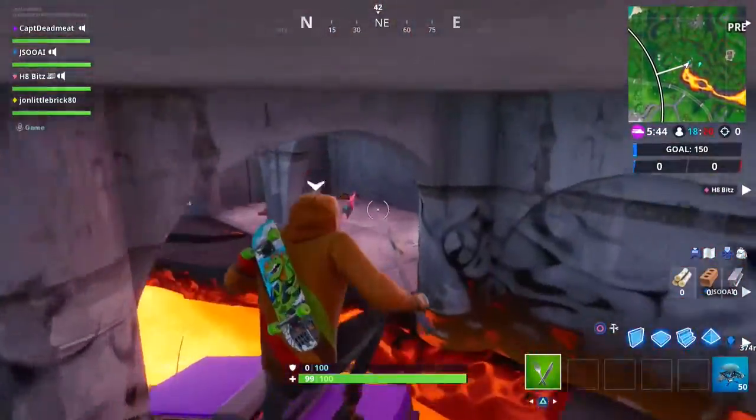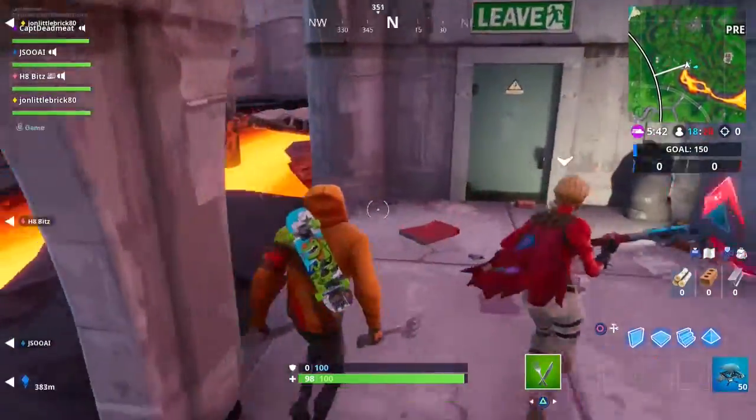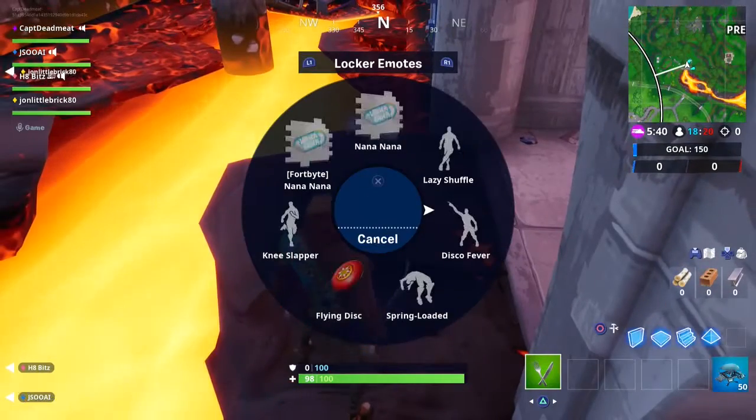On the right-hand side, you'll be able to see the Fortbyte there. Spray down that Na Na Na spray and you'll get access to Fortbyte 12.